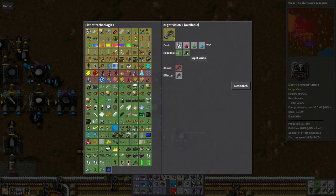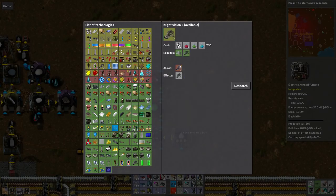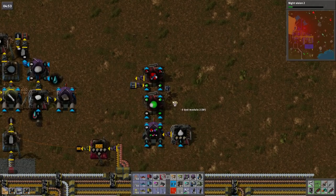Night vision 2 — what's the difference? It's 3x2 and its energy consumption is 1.5, versus 3x2 and energy consumption is 1. So it's got more energy consumption. I don't know what it does, whatever.